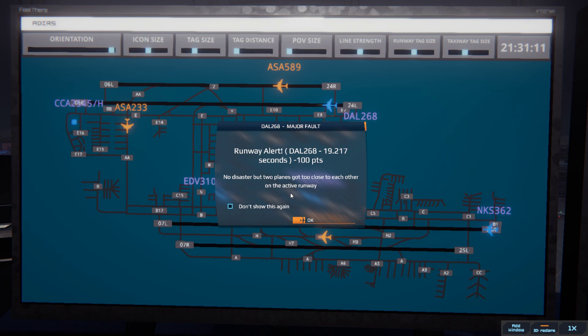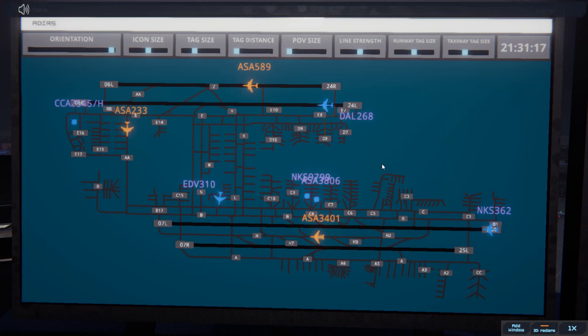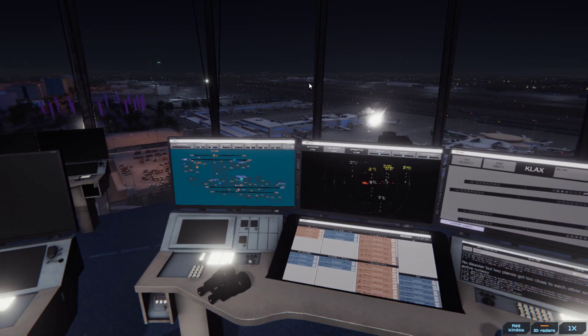Oh, I didn't give Speedbird enough time to get away. Runway 24L cleared for takeoff upon reaching altitude 1000, contact departure. Delta 268. Spirit Wings 362, runway 25R cleared for takeoff upon reaching altitude 1000, contact departure. Runway 25R cleared for takeoff upon reaching altitude 1000, contact departure. Spirit Wings 362.